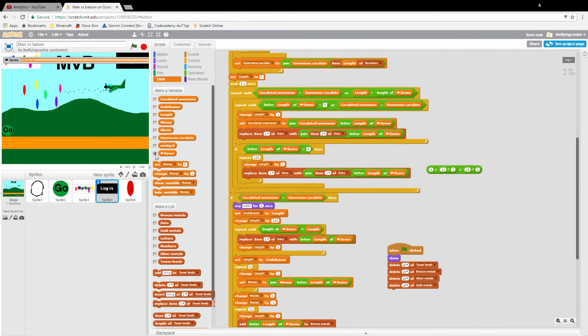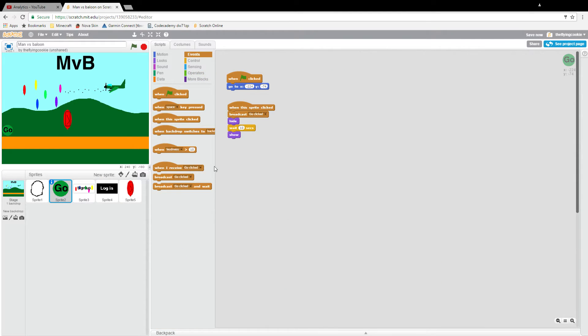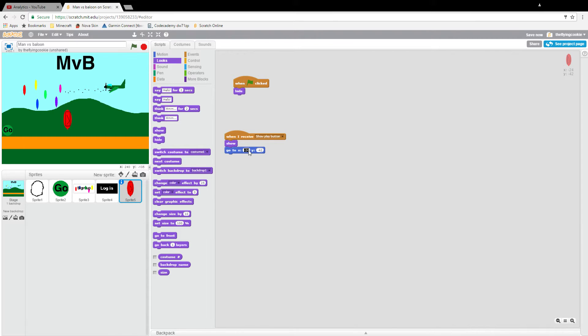When play is clicked we're going to put 'show' here. Now what will happen: it will check if my name is in the database — and yes it is — so I'll type in my name. It will say hello, load up all my data, hide everything, and we want it to hide this too. Looks 'hide', to make it look like a professional game, and we're going to want this to go to zero, zero.